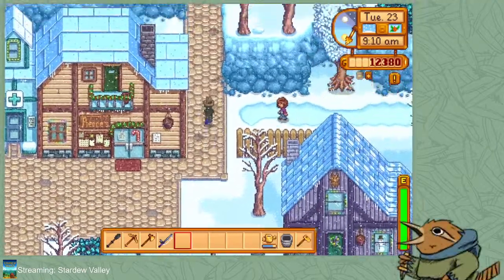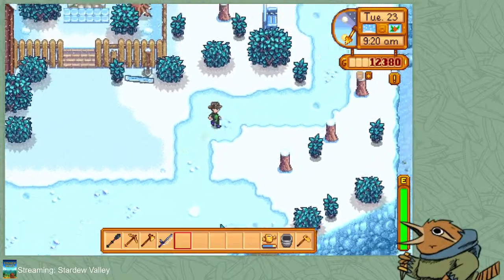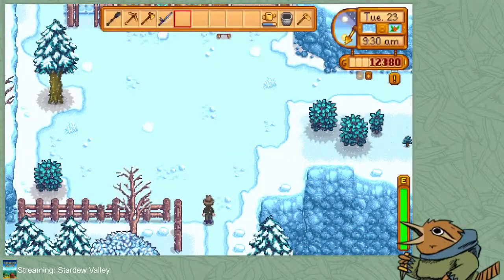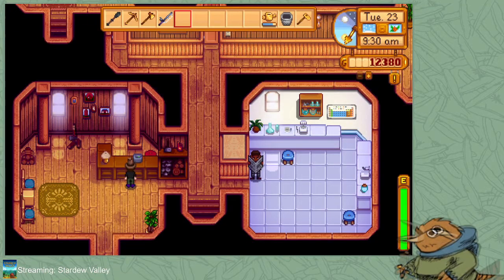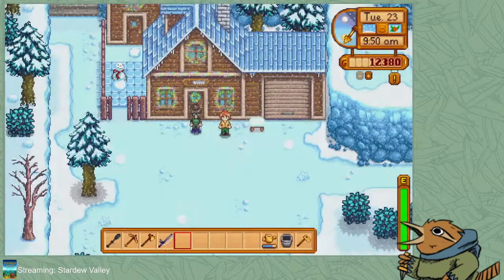He doesn't open until 10, so I'm going to pop up to Robin's — because even if she opens at 10, it's more likely to hit 10 on my way to her place. So I've got the next game that I want to play lined up — it's going to be The Case of the Golden Idol. I want to buy stuff from your store. You're going to exercise right now — that doesn't do me any good. Freaking — dang it.